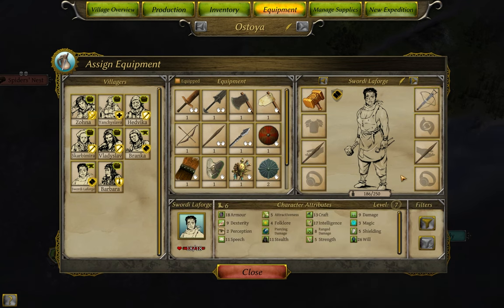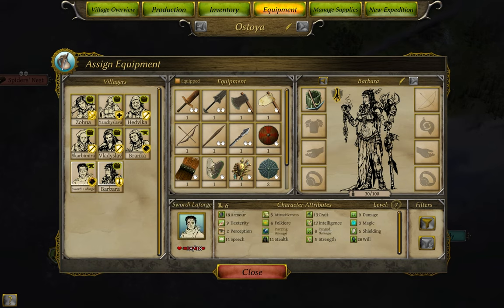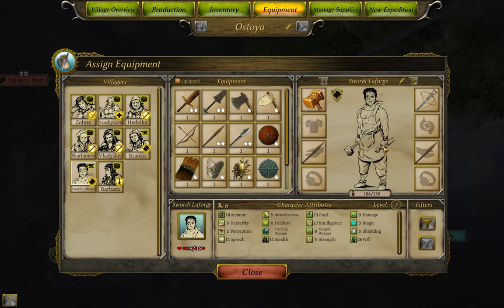There are 8 equipment slots available in Thea. The top left is for a non-combat tool, which means something that will either increase your crafting or your gathering. You should probably have something in this slot for every character you have, and for anyone who isn't a crafter, it should probably be a gathering tool. Weight limits and material availability notwithstanding.